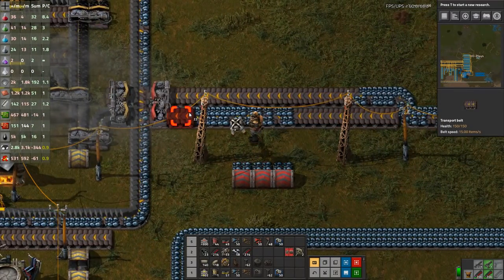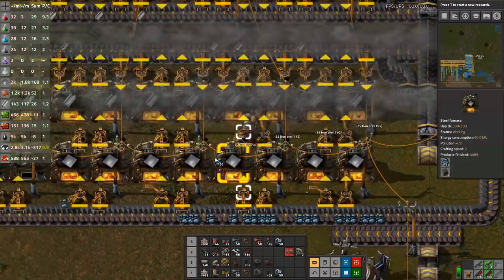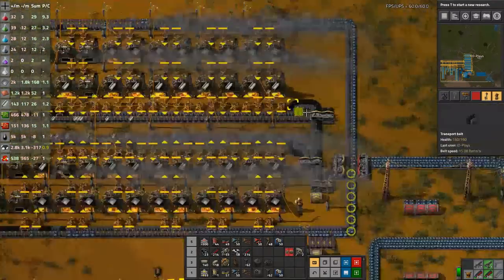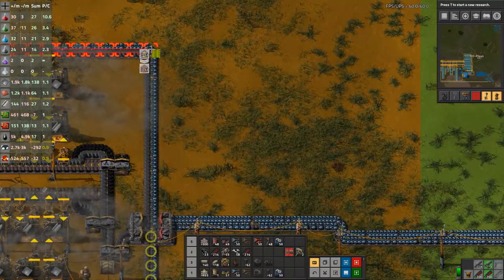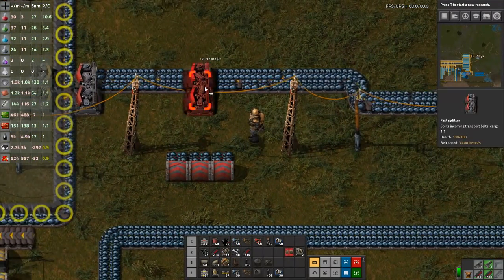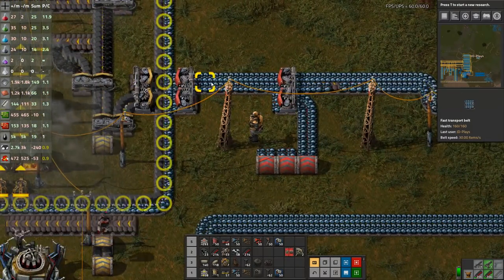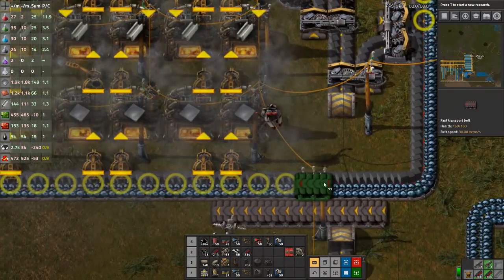Next thing I'm going to do is snake this over one tile because it's been upgraded to a red splitter. It can now output faster, and because I'm lazy I'm going to have the robots come and upgrade all of these belts to red belt as well, since we want the higher throughput. The robots are being too slow.